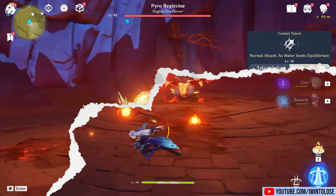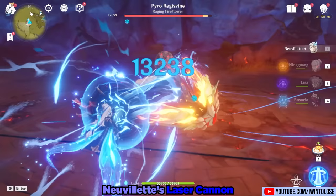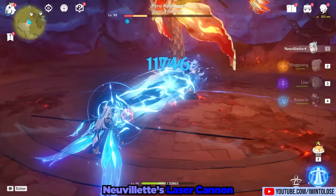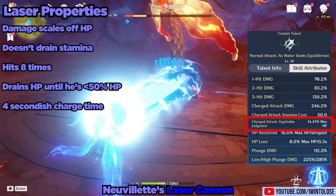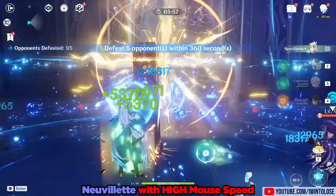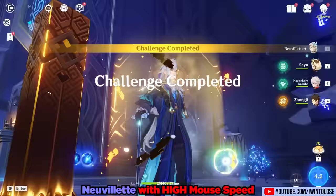However, by simply holding down that left mouse button, Nouvellet begins charging his laser, and then he shoots a massive laser beam that deals damage based on his HP. This giant laser attack doesn't drain stamina — it hits 8 times and drains his HP until he's at less than 50% HP. The charge time is comically long, but the damage is very impressive. Nouvellet is also able to move quite nimbly and aim his laser at will. With high enough mouse speed, I do wonder if he's able to do maximum DPS to everything around him — if anyone knows if super fast camera speed makes him hit spread-out targets for full damage, let us know in the comments below.